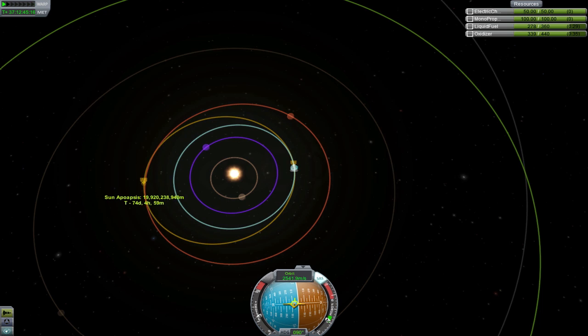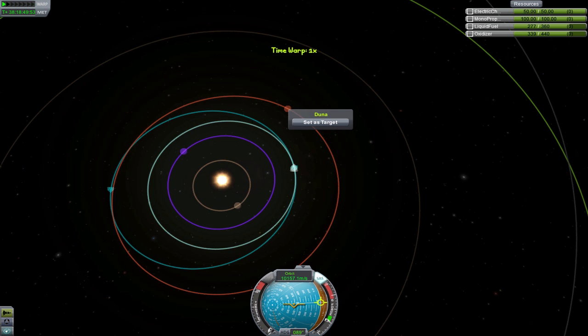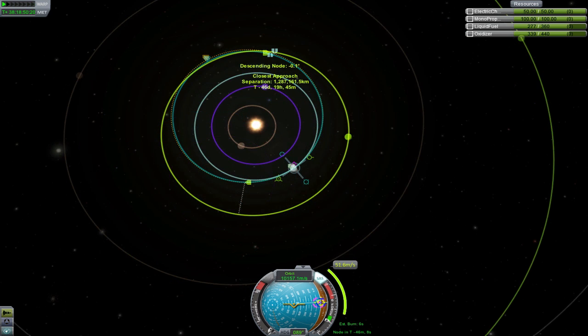You might not get an intercept right away, but that's no problem. Once you leave Kerbin's SOI, set your target planet as your target. You want to use the information given by the maneuver node system to adjust your orbit until you get an intercept. Most importantly, you want to look for close encounter markers. Try to adjust your maneuver nodes to move these markers around and closer to each other to try to get an intercept. Also, make sure you kill your relative inclination at the nearest ascending or descending node. If things are right, you should get an intercept.